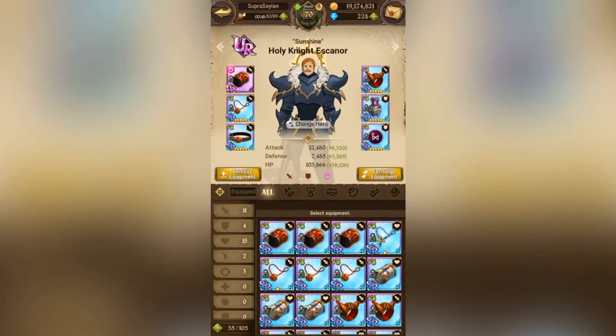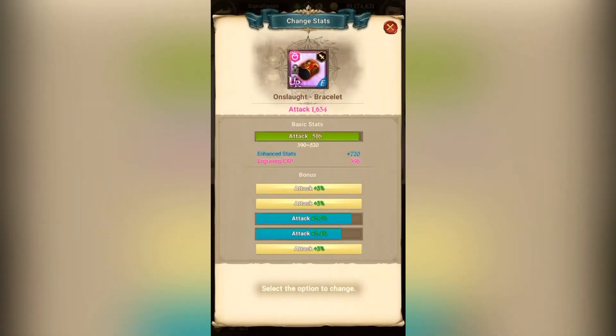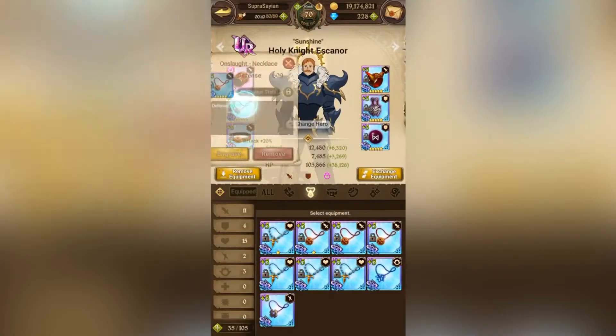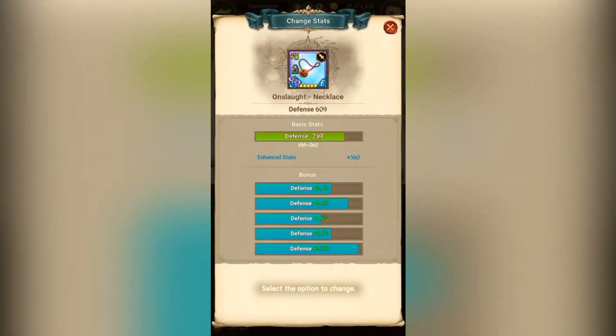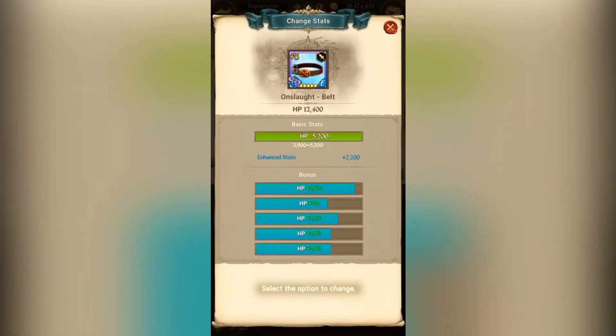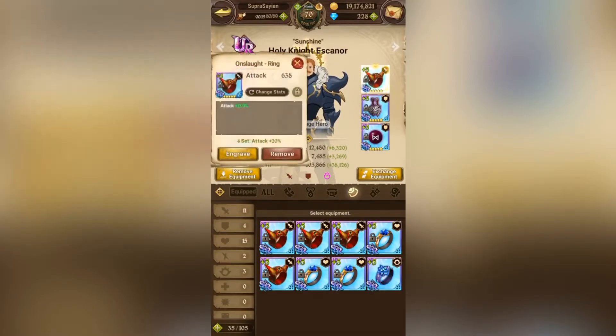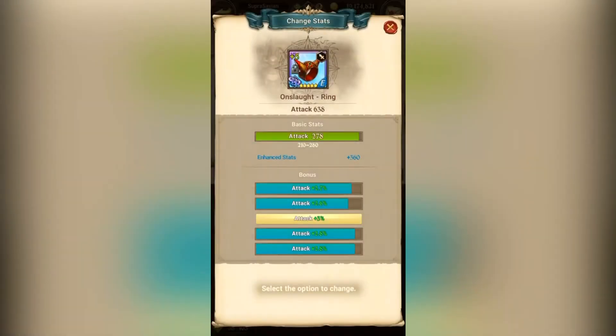Let me show you my Escanor's gear. I got 14.1% on these bracers right here, working on it slowly - need more hammers and stuff. This neck I plan on replacing actually because I don't like the base stat, but I have plenty of time, probably like six weeks. That's going to take me a while to get purple stones. But here's my belt - perfect, because only the best for Escanor. And then almost perfect ring.